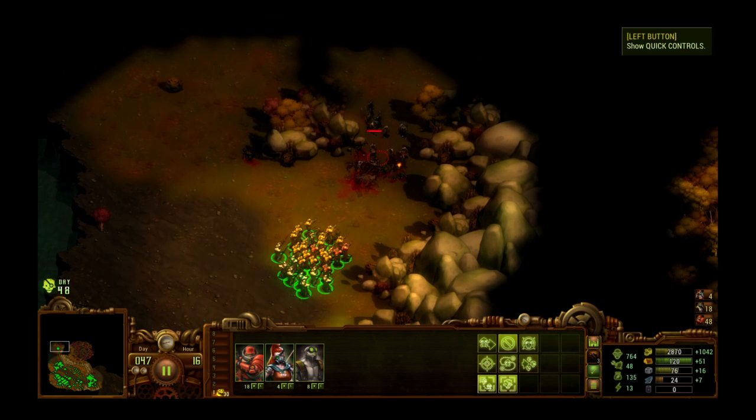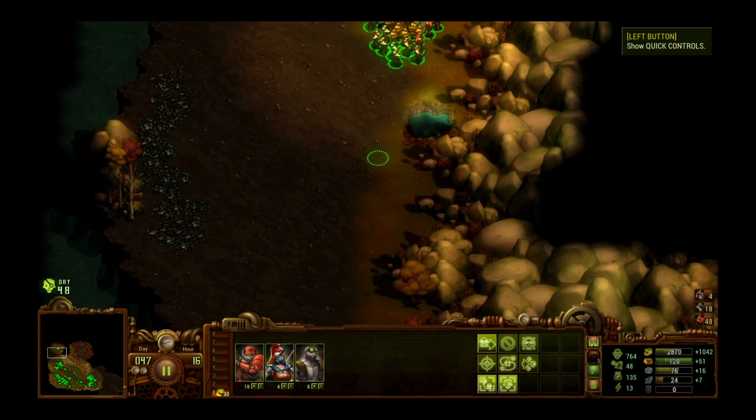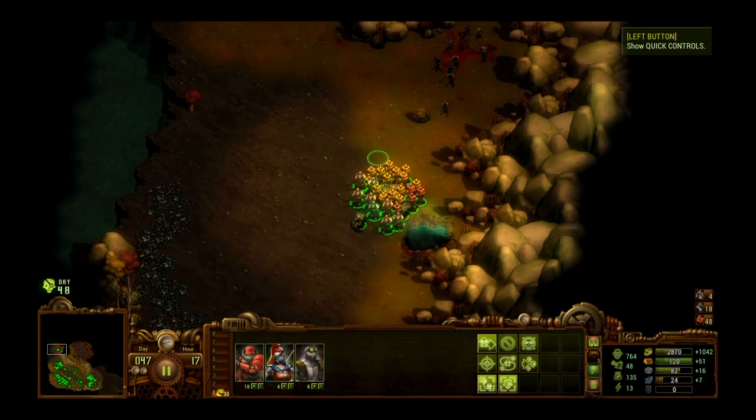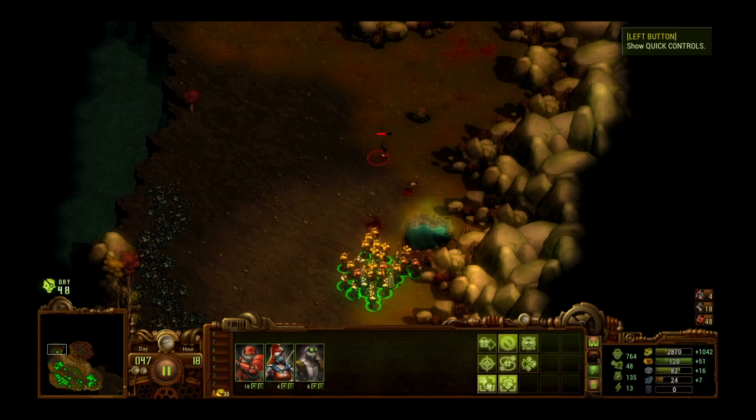Especially in the beginning — sometimes at the start of a map you might find deposits of like ten free iron, which is enough to get yourself five soldiers. At the beginning of a map that is quite an advantage. Harpy! Harpy! Get it!